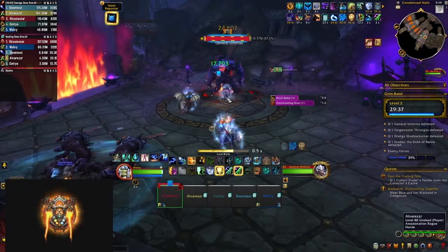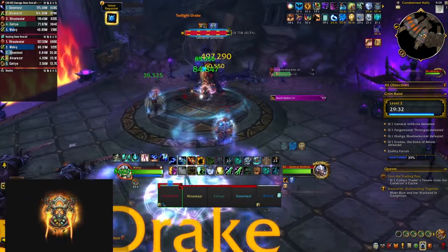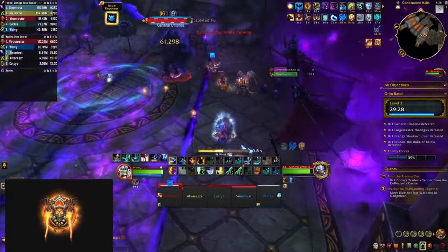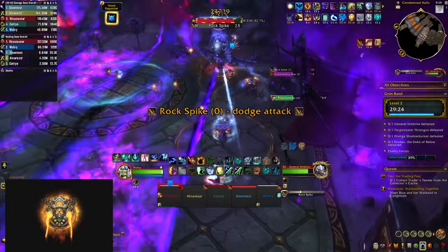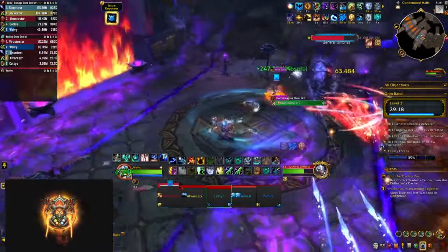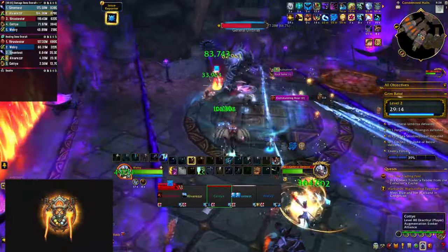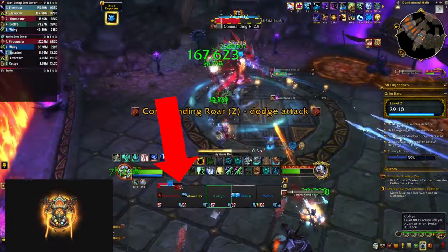The first boss is General Umbres — he's going to cast Commanding Roar doing a little AoE damage and summoning drakes that are going to bombard the area. Make sure to move to the non-purple area in order not to get one-shotted. Rockspike puts circles around the players that explode, so make sure to spread out and try to drop the puddles towards the edge of the room because they will remain there for the remainder of the fight. The boss also has a tank buster that leaves a bleed on them, and these mechanics keep repeating until you manage to kill it.